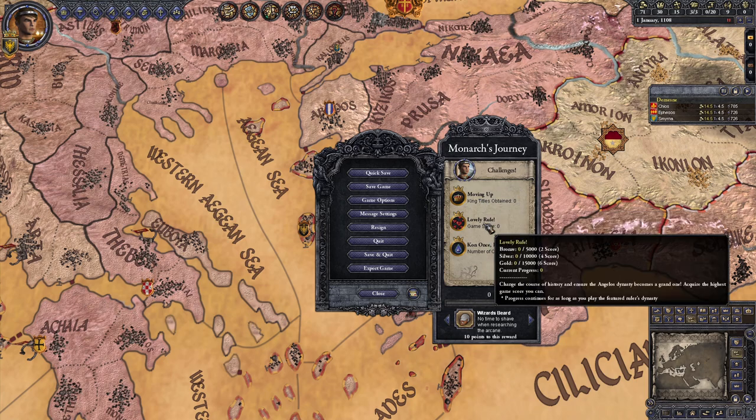Second is Lovely Rule: achieve a high game score. Game score is the accumulation of prestige and piety that each of your characters had at the time of their death. The dead characters' prestige and piety both get added to your game score when you switch to playing as their heir. You need 5,000 points for Bronze, 10,000 for Silver, and 15,000 for Gold, and this can be completed as long as you're playing the Angelos Dynasty.